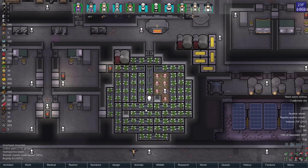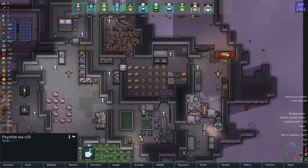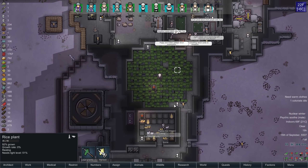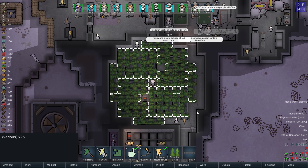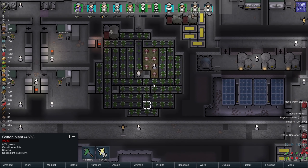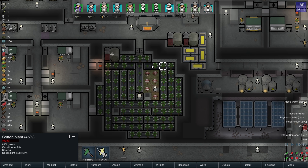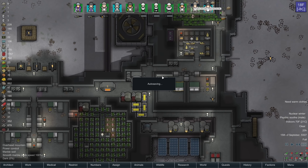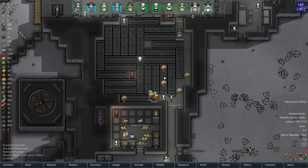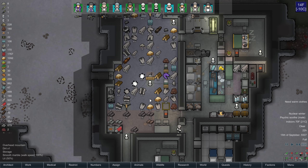Another thing I need to focus on is beer — we're out of beer — and also psychite tea. Given the amount of food I have, I think I'll do it right now — let's do a giant hop grow and a psychoid grow. These plants were damaged by the solar flare, so I'm happy to harvest them early anyway. We might not be getting full yield, but given the amount of rice I have right now, I'm fine with that. Same with cotton cloth.